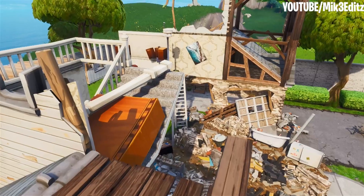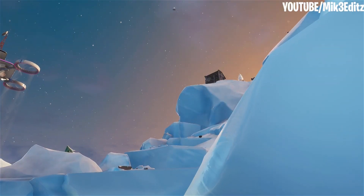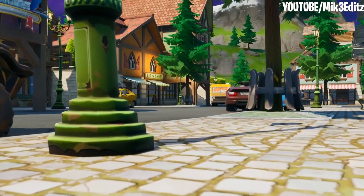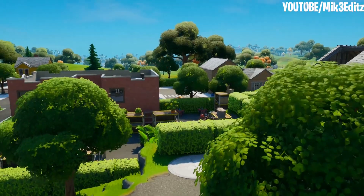There's no more Lazy Lagoon, Snobby Shores, Tilted Town, or Polar Peak. Instead, we've been given brand new locations such as Misty Meadows, Steamy Stacks, and Holly Hedges.